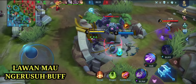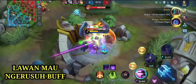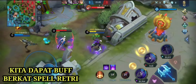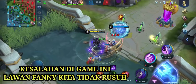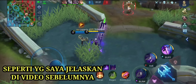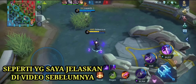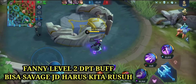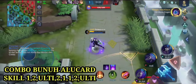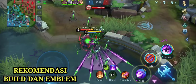Disini musuhnya ingin merusuh buff! Kita kembali ke materi saya di video sebelumnya. Disini kita mendapatkan buff, melasih buff dengan Retribution. Skill 2 yang bernama Shadow Blade Slaughter ini sangat berguna untuk mengganking lawan. Disini kita melihat war terjadi di bawah - kita langsung rotasi ke bawah! Kita lock musuhnya, kita menggunakan skill combo Nikmat Fusion.